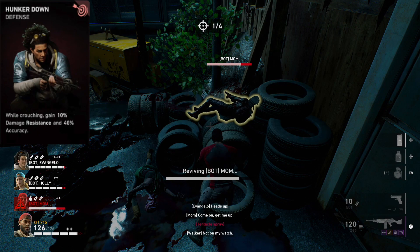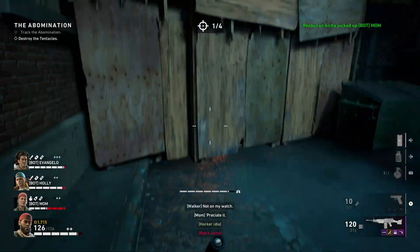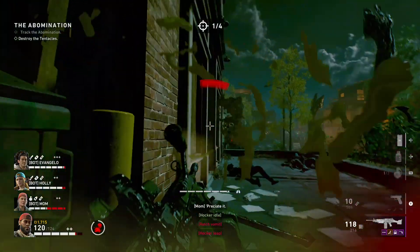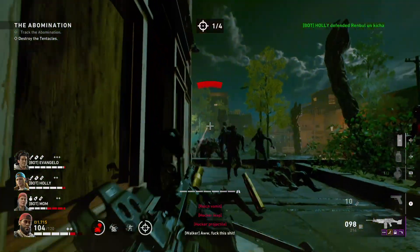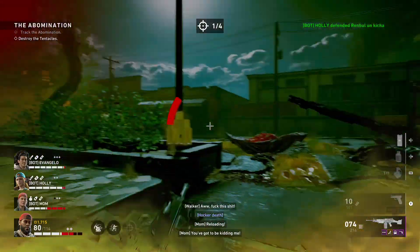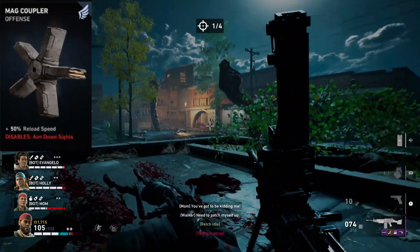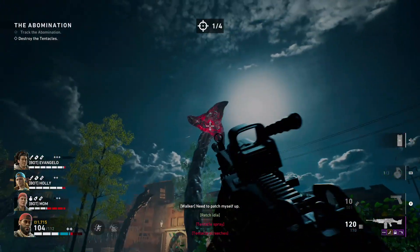My third card in my deck is Hunker Down. Like I said, we have that incoming damage debuff, but when we crouch, this card will give us 10% resistance and 40% accuracy. So already we have 90% accuracy with our LMGs.